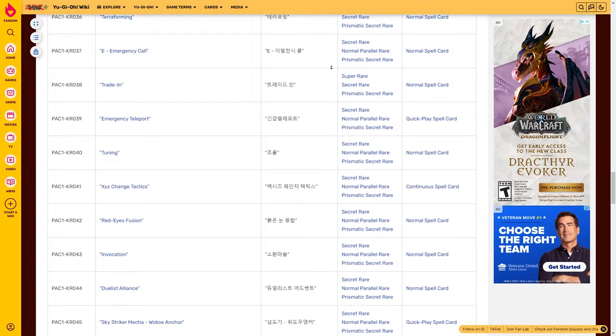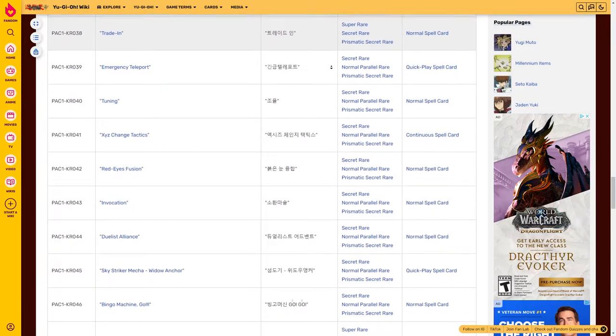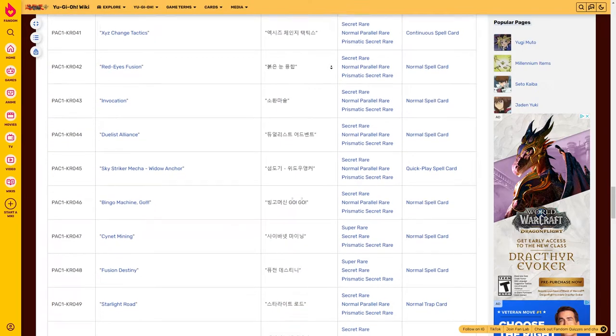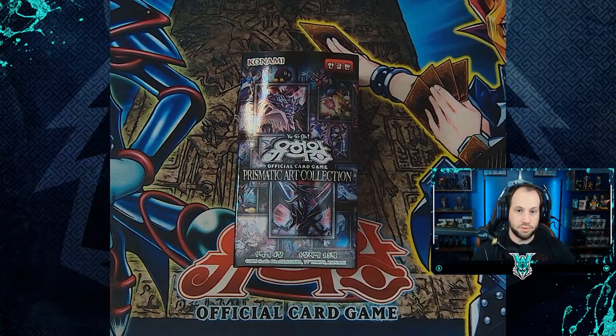Today we'll hopefully see something new. As this is a re-recorded opening, I have already seen the cards out of this set, so I'm not going to be very shocked about what we're pulling. We're going to be breaking this Prismatic Art Collection up into three separate bundles of 20 cards. The first 10 cards out of each bundle are going to be our parallel rares, the next five are super and ultra rares, and the last five are our secret rare or prismatic secret rare cards.